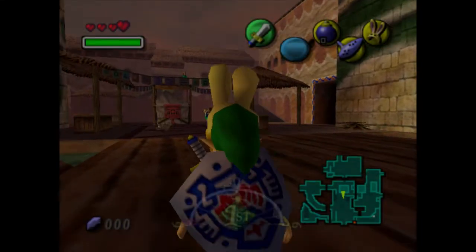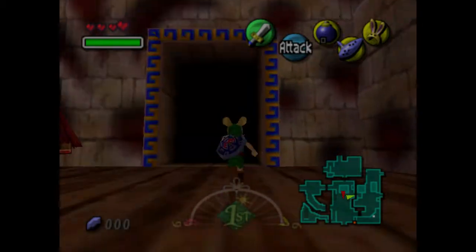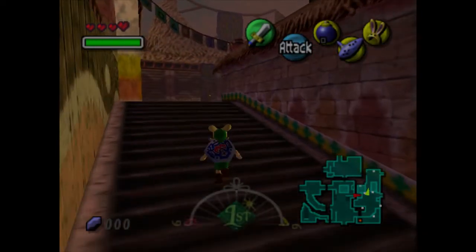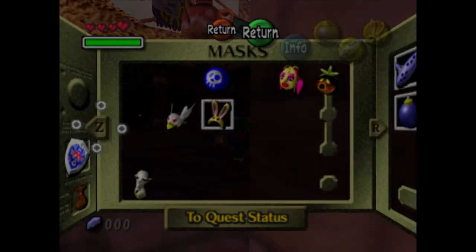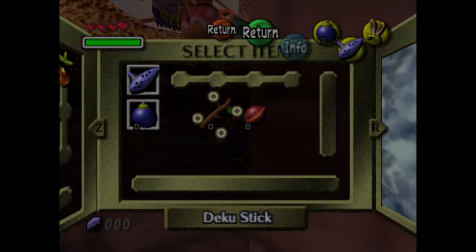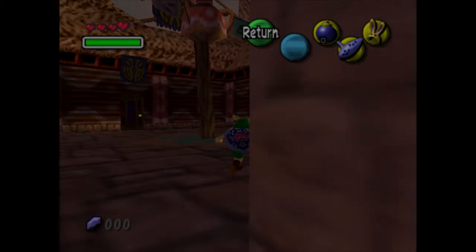Masks and key items are the only things that are going to stay. Any stackable items are not going to be permanent when you reset the day. As you can see I still have all my masks and still have the icons for them, it's just the consumables are gone. The Ocarina of Time is going to stay because it's a key item the game can't get rid of.